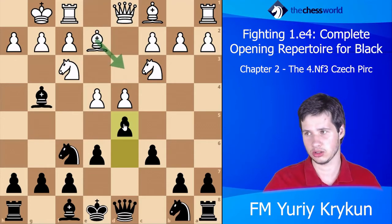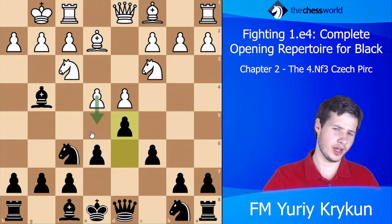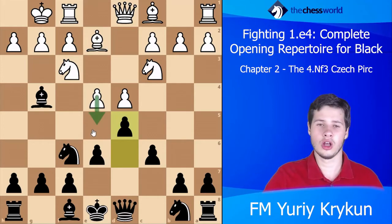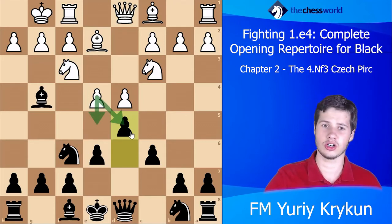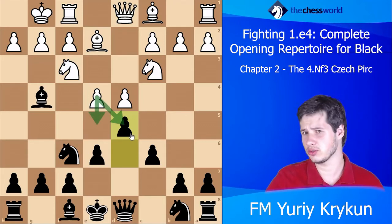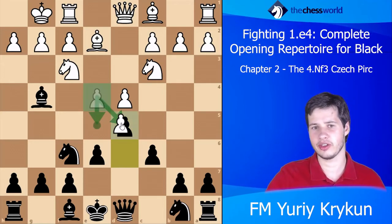Or do you want to take on d5 and get some sort of Carlsbad structure or Caro-Kann exchange structure? A lot of decisions. Starting with the easiest: if white takes on d5, you can just take back, for example cxd5, and you have some sort of Caro-Kann where your bishop already got out to a very good square.